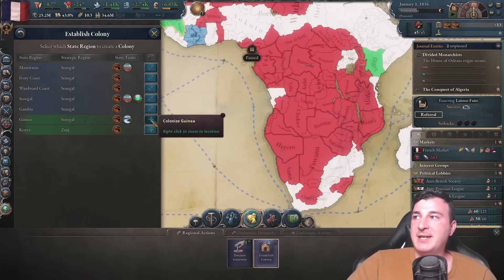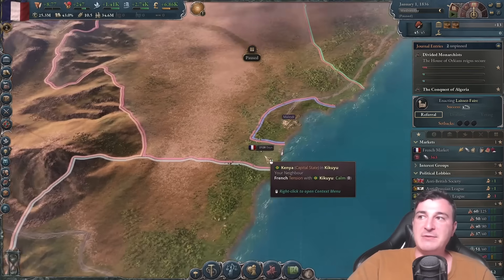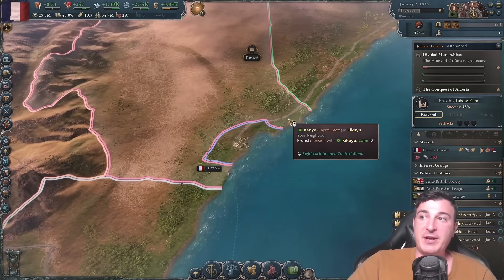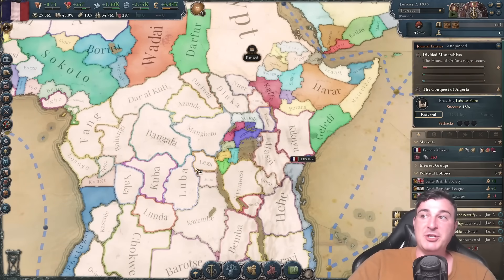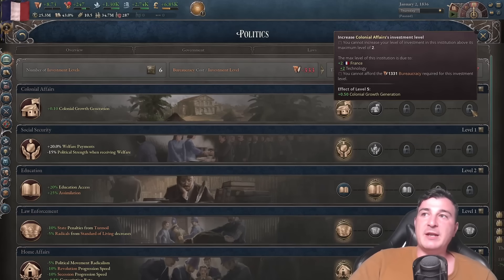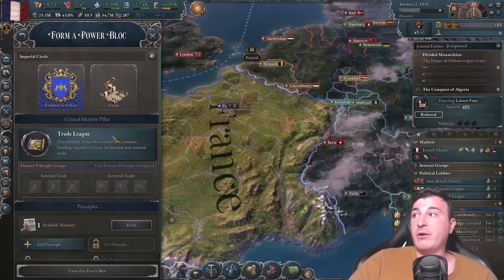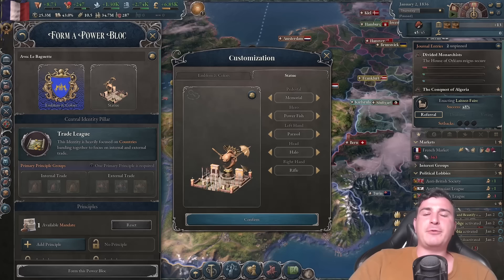I'm going to colonize everything I possibly can, including starting a colony in Kenya. It'll take 2,000 days for these colonies to finish, but if we get all three adjacent provinces to the sea tile in Kenya, we prevent the British from getting in there — denying them 5-6 million GDP and future rubber plantations. We also do not have a power block yet, so let's start our first peaceful French power block.